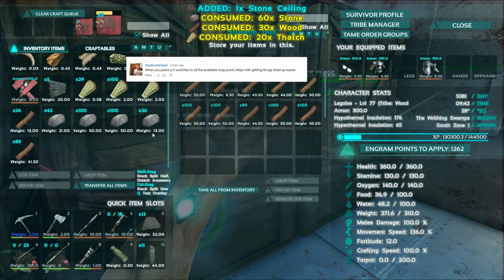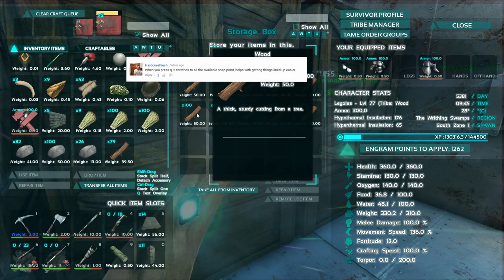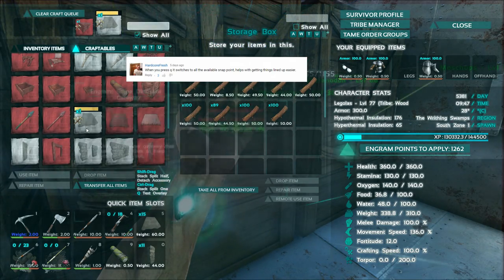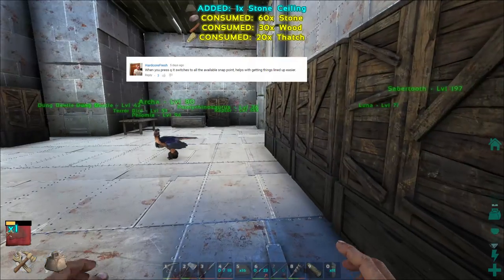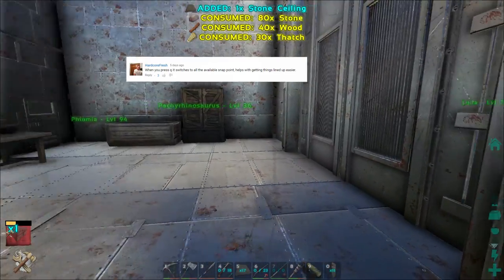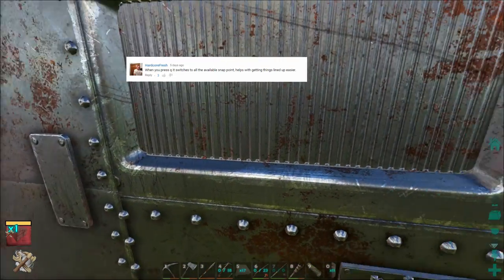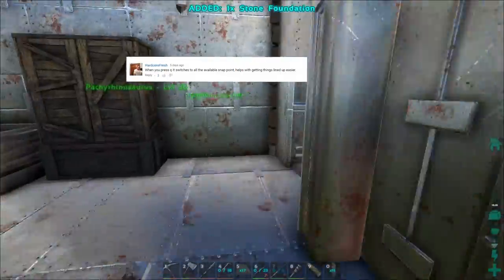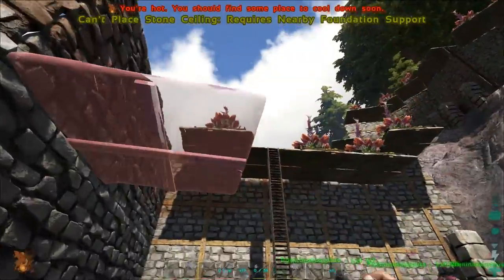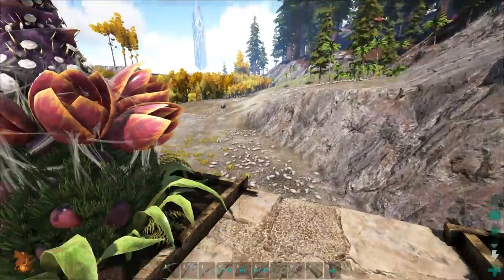Relating to building, from Hardcore Fresh: 'When you press Q it switches to all the available snap points - helps with getting things lined up easier.' I was struggling with putting the metal on the base, so I appreciate this. You actually use Q and it'll show you all the different orientations that piece can go in, so you don't have to keep trying to just line it up yourself. That's really handy and I'll definitely be putting that to use in this build.